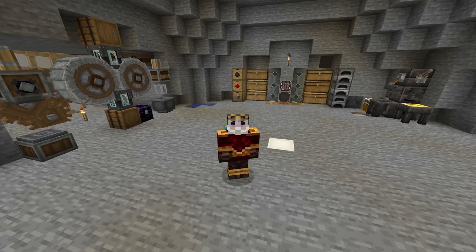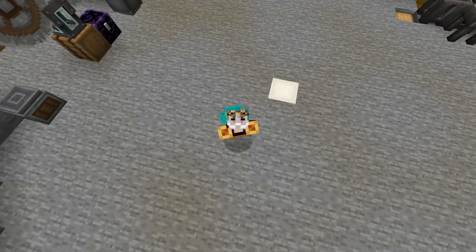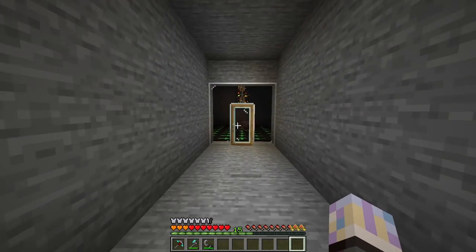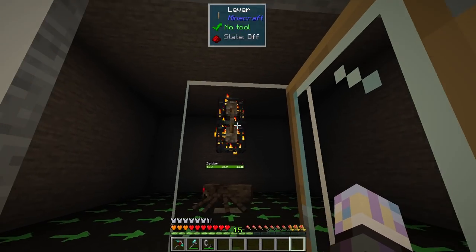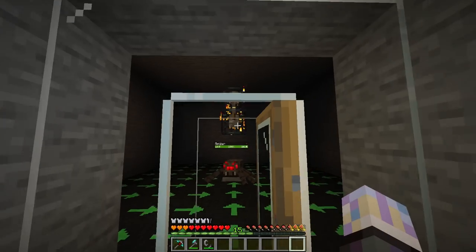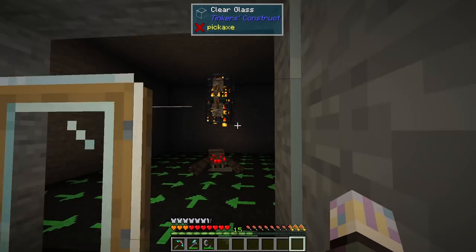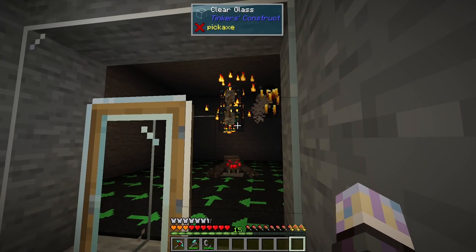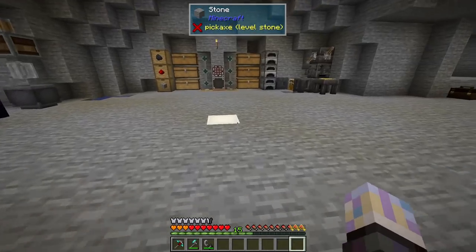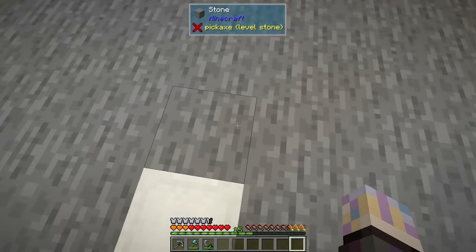Hey guys, this is Cave Factory, hope everyone is well. Back between episodes I went into the nether and got ourselves that blade spanner. I used a comparator on it so the mobs don't spawn when you put it down and brought it home. The comparator makes it react to redstone signal, so you want to do that before you move it — otherwise it's going to spawn blazes on you.